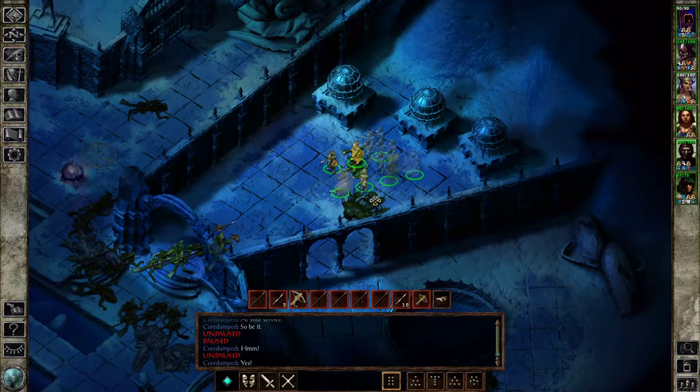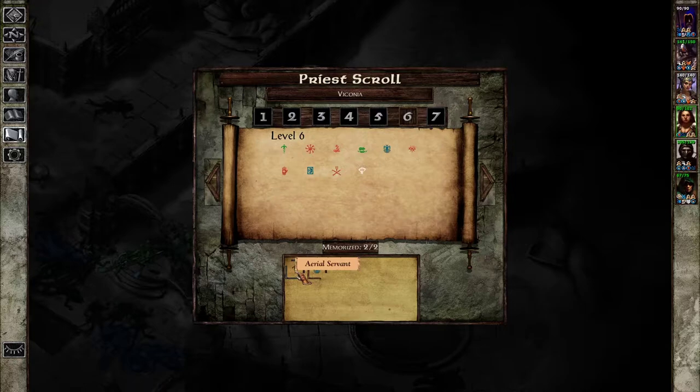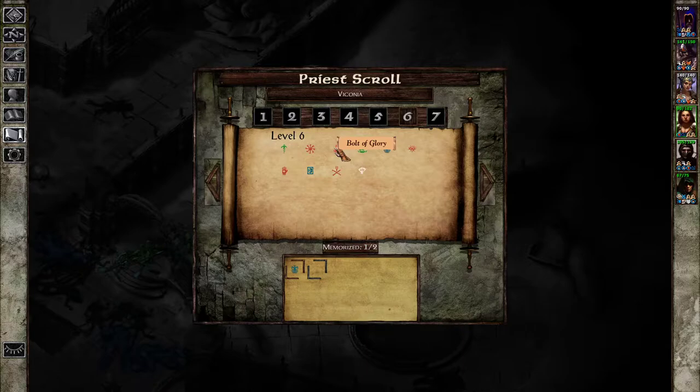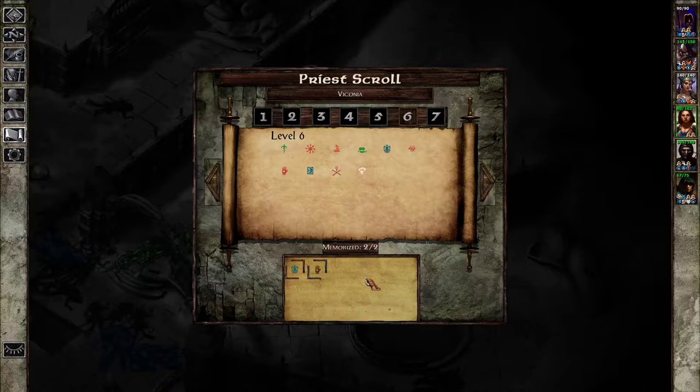We're just going to put this here and pretend this didn't happen. We're going to start by trying to rest, or actually change some spells. I guess I can take a Bolt of Glory for some damage, or I just take Harm. Let's imagine a world where we're going to fight a dragon and I can hit with the Harm — it's never going to happen, but it could be cool.